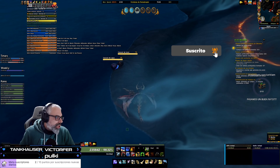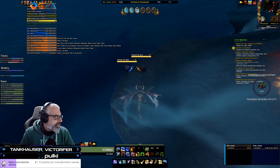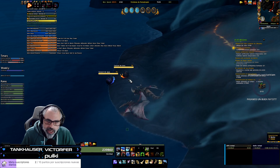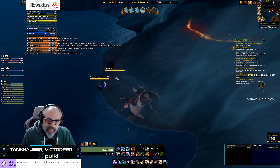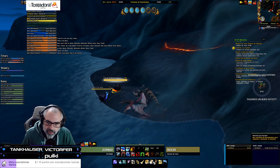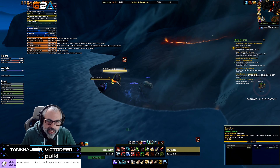Bueno, caracoles de lava. Tenemos unos cuantos, en concreto tres para poder buscar. El caracol de lava es de color anaranjado, este sería una opción en color naranja. Es exótico, por lo tanto tenemos que tener Beam Mastery para poder tamearlo.